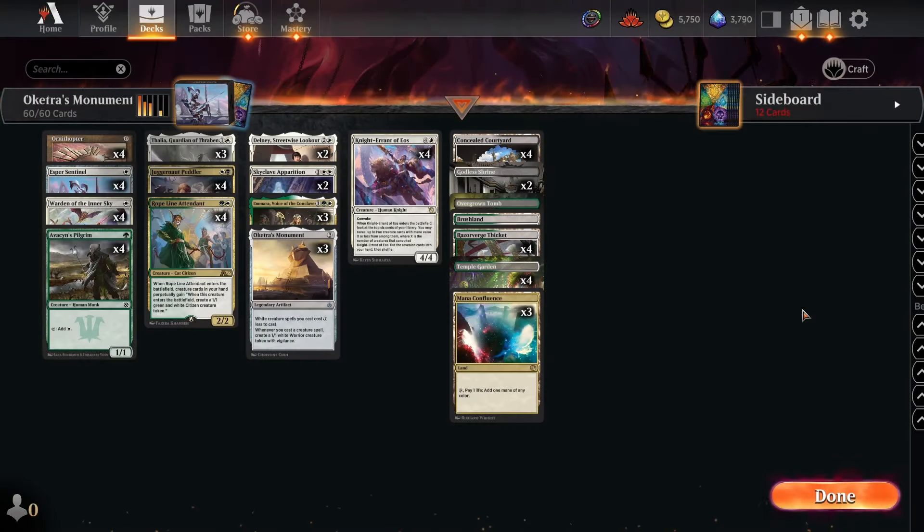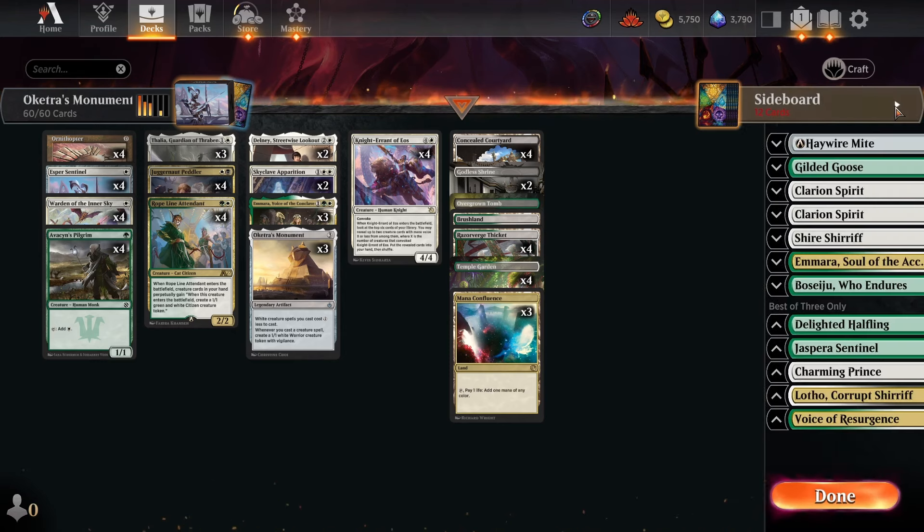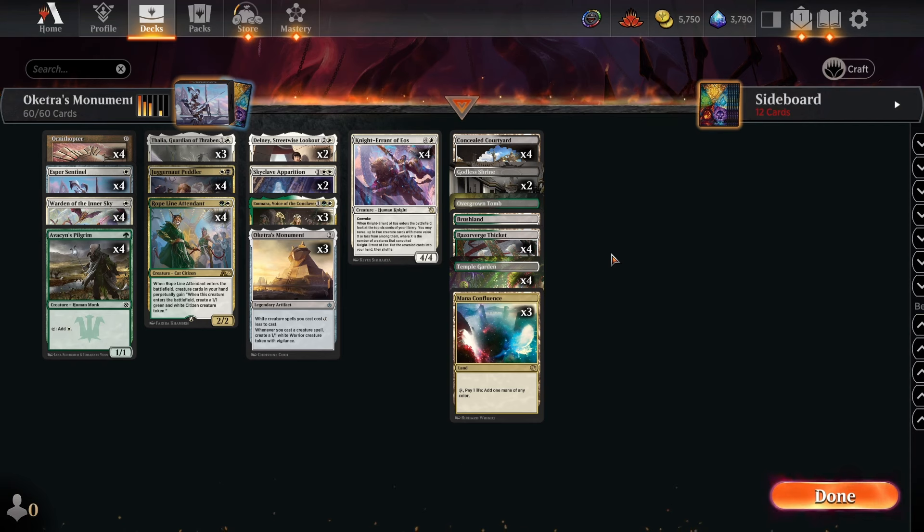Hello everybody and welcome back to another video here on Penny Dreadful MTG channel. Today we are playing more Historic, and what we have is Oketra's Monument — black, white, green Oketra's Monument. This is actually maybe the first deck I brewed in this format, and I did really well with it right off the bat.